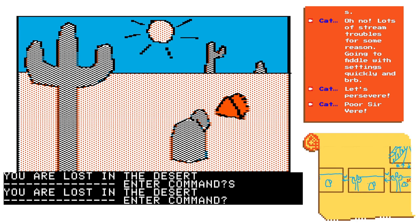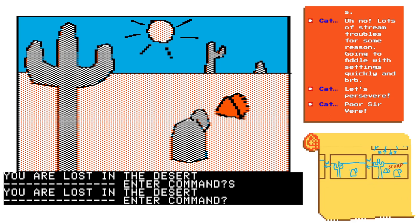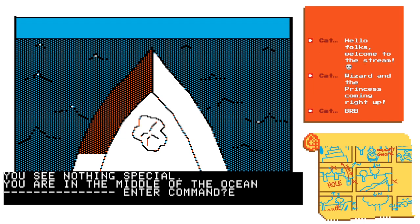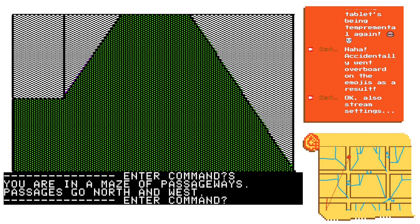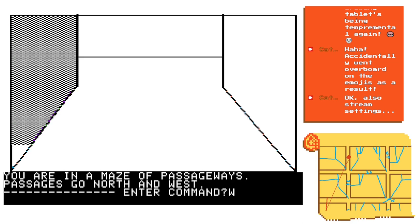There are three mazes in the game. The first two are more like expressions of the survival mechanic — finding your way through a desert to find resources, then across an ocean to another location, not that you really know you need the resource or that you're trying to find the island in the first place. The third is kind of diegetic, because you're entering the lair of a supposedly evil, magically powered adversary.